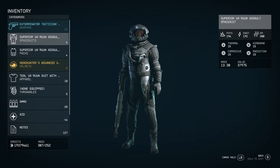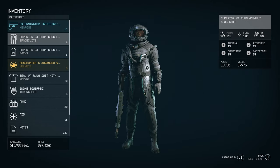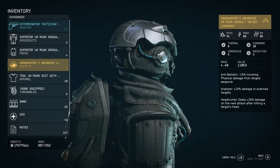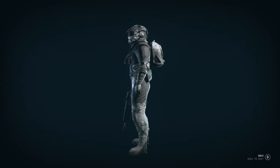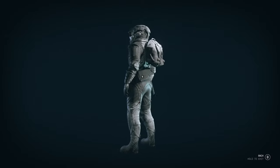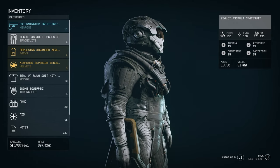Then we have the Varun Assault Spacesuit — pretty nice, it looks like a skinnier version of the Varun armor from the base game. I especially like the helmet, which I think is way better than the rest of the suit. There's also a Zealos Assault Spacesuit variant with a white powdery treatment on the suit, booster pack, and helmet. I think both versions look pretty good.